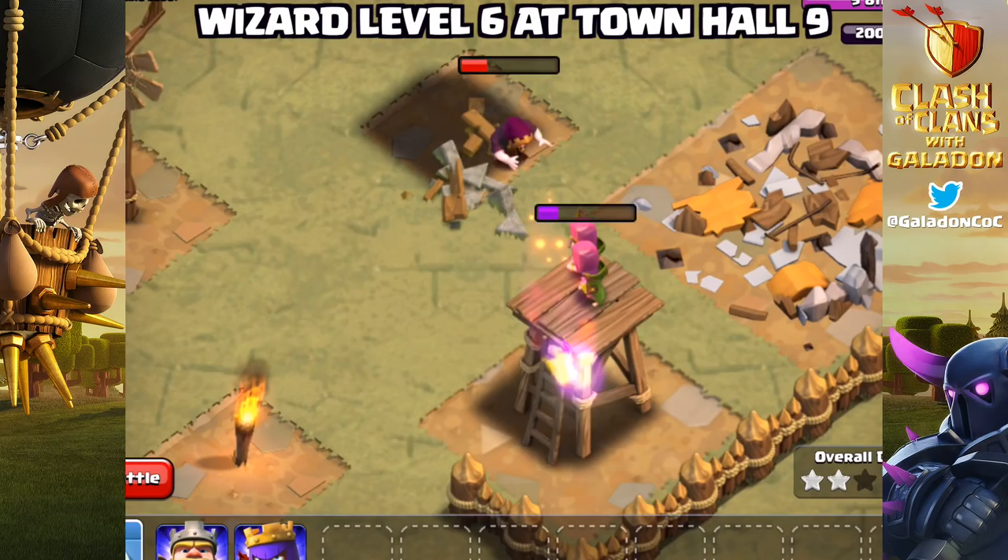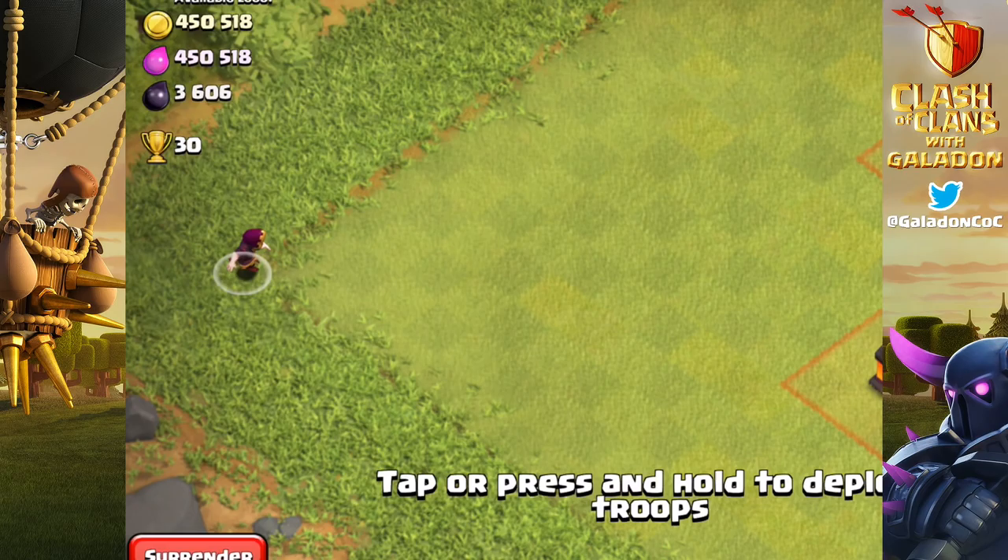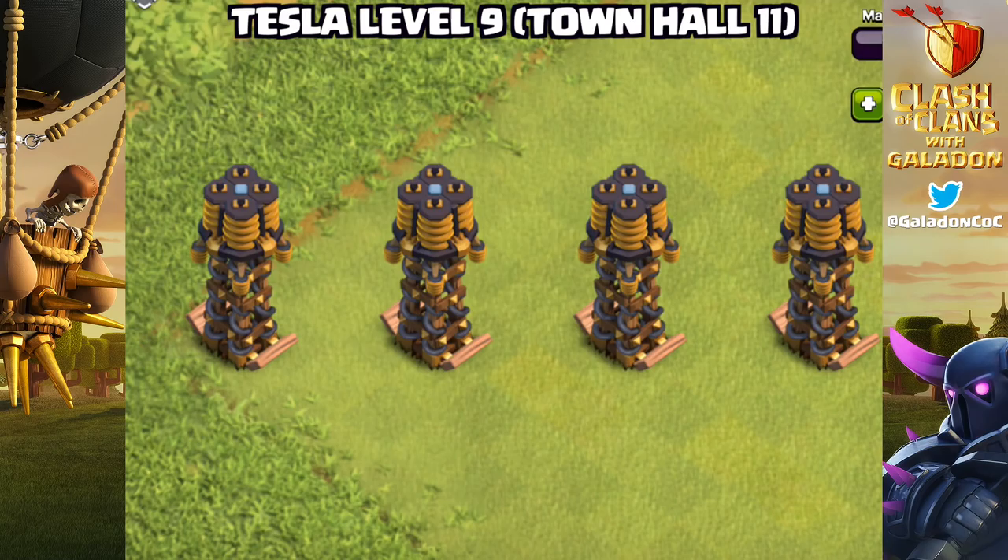Also, level 6 wizards are now available at Town Hall 9. Now I can hear you already — but Galadon, how do we stop these evil and powerful wizards? Well, how about a level 9 Tesla?